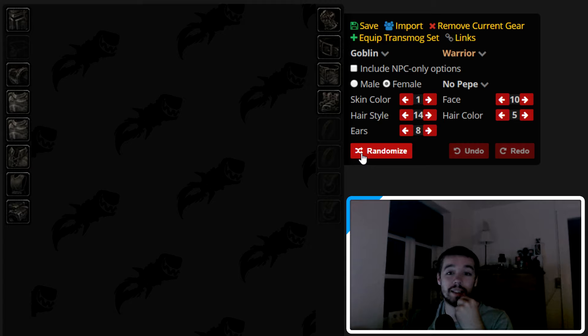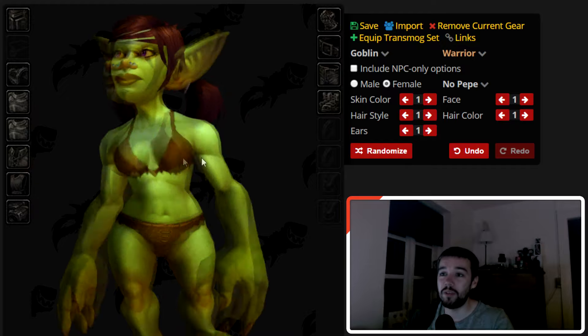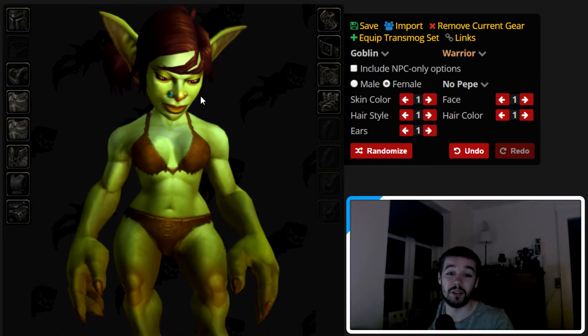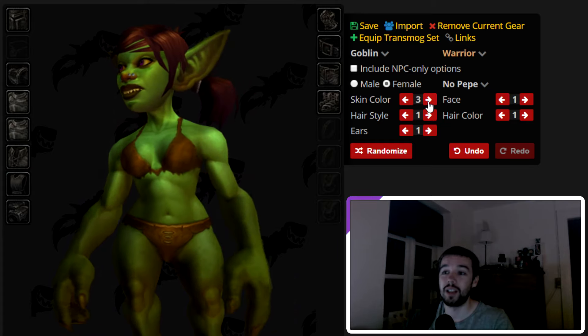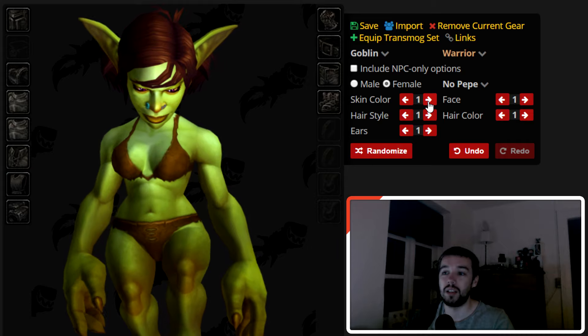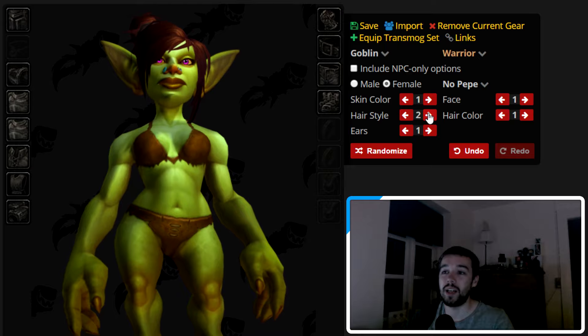That is the male version — let's see the female and how they look. Goblin females don't look that grumpy anymore; the face they have actually looks quite okay. Let's see which options they have. Skin colors first — I guess they're the same: the greens, the yellows, the dark one, and a very brownish one. Then we have the hairstyles.